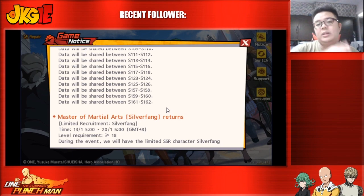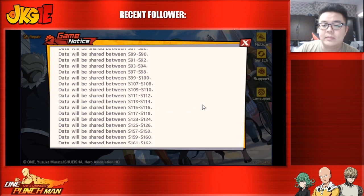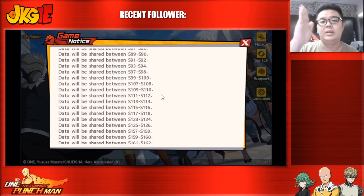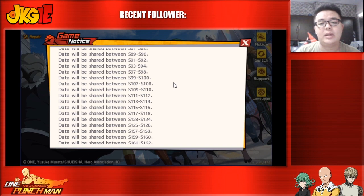Every two servers will be merged — for example, I'm in server 111 so I'll be merged with 112. If your server is an even number, you'll be merged with the one before it; if yours is an odd number, you'll merge with the one after it.